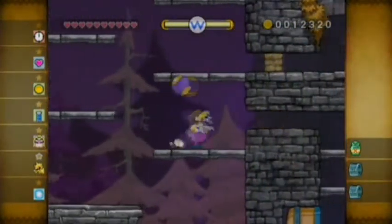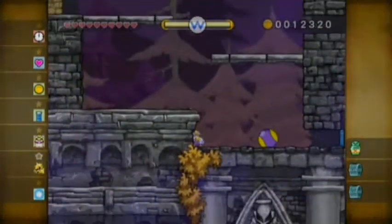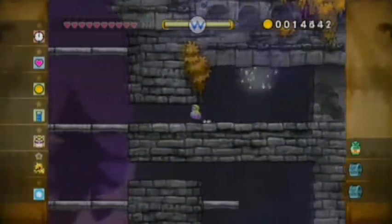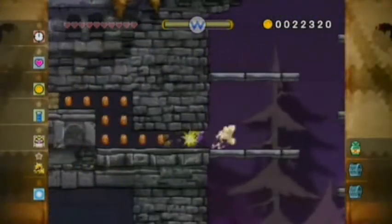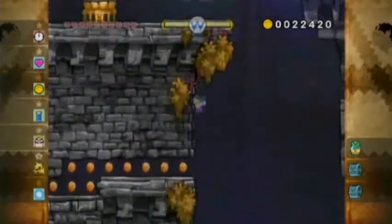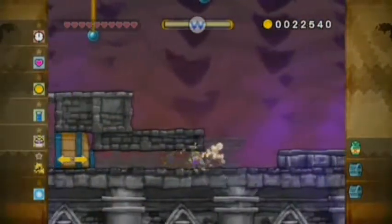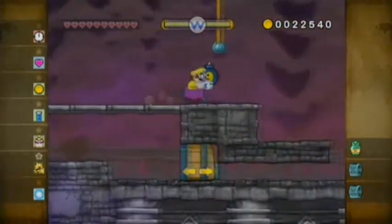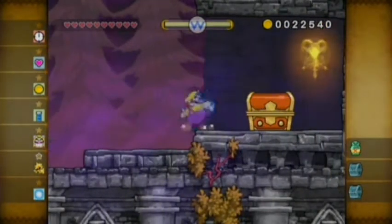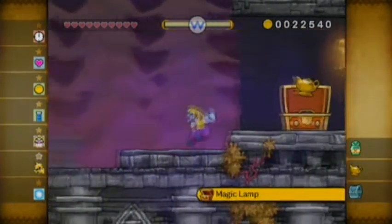All you want to do here is just break these blocks and then you'll find a shrink barrel here — this is a return to mini Wario. First you want to break this block and you'll get a diamond. Then break these other blocks and after bouncing on these, go in here, go outside. When you go through here you can get a bomb that you can feed to the trash jump. Magic lamp — very nice.